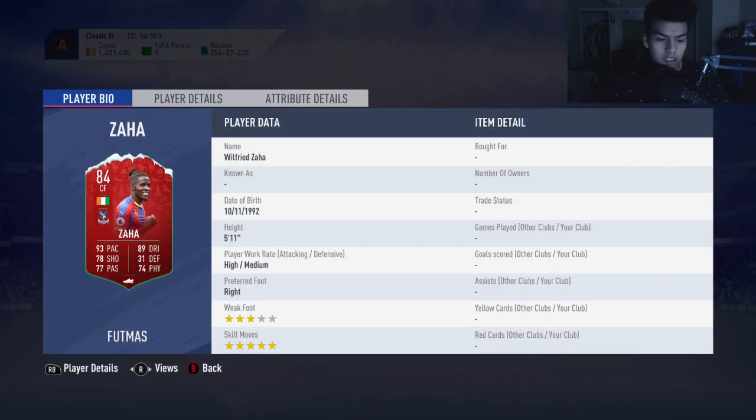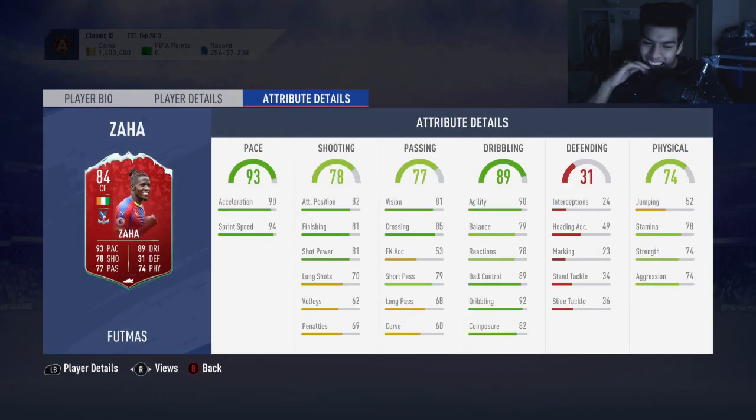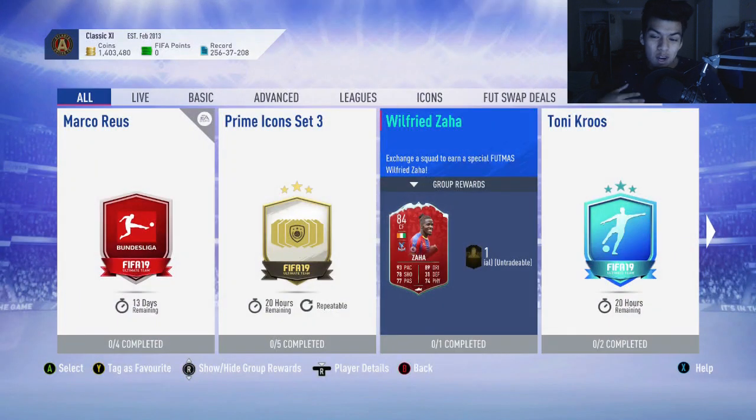Taking a look at his in-game stats: three-star weak foot, five-star skills. The three-star weak foot might not be meta, and his physical is not great either. For 70,000 coins it's not an amazing card, but it's a fun card to use because he has five-star skills.